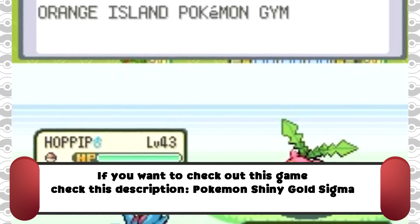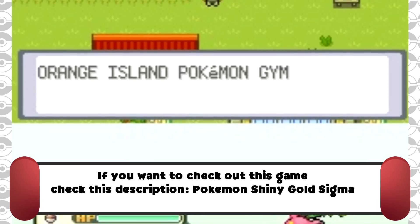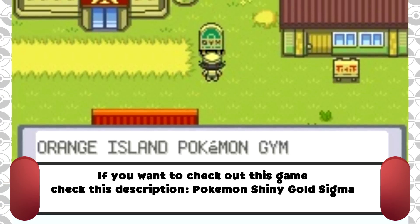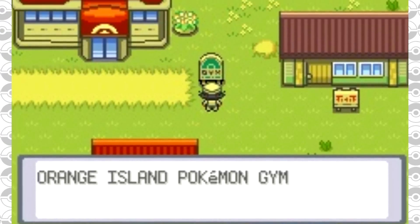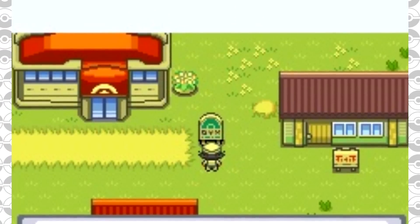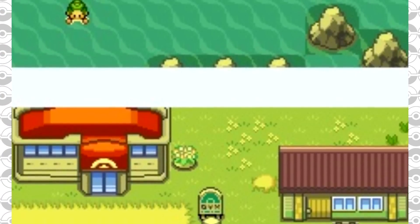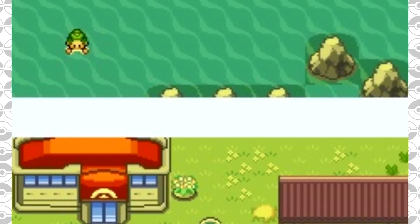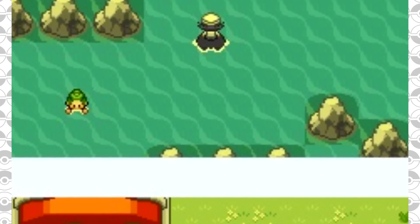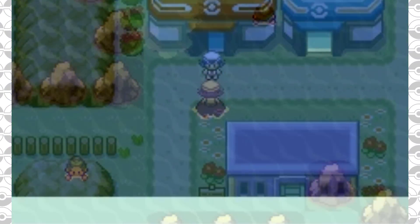They've added the legendaries from the Alola region and Alolan forms, and you can catch all of these. You play through Johto, then Kanto, parts of different regions, and a bit of Hoenn. Mega Evolutions are available, and new Revolutionary Stones are included for Cable Link, Metal Coat, King's Rock, and other items — so instead of trading, you can evolve Pokemon with specific stones. Battle Pyramid, Battle Castle, Battle Pike, Battle Palace, Battle Arena, Battle Dome, and Battle Factory are all available.